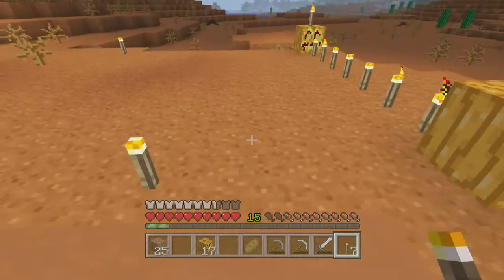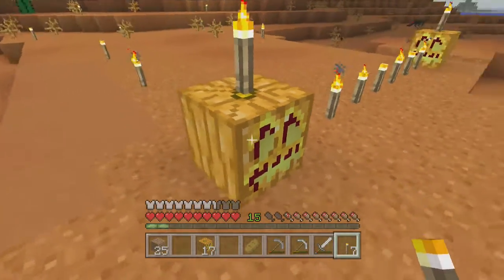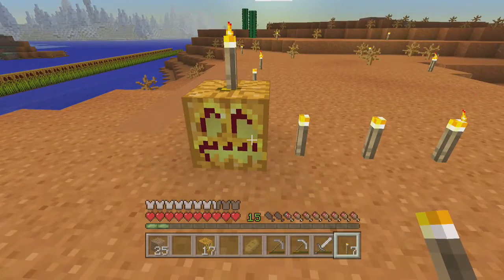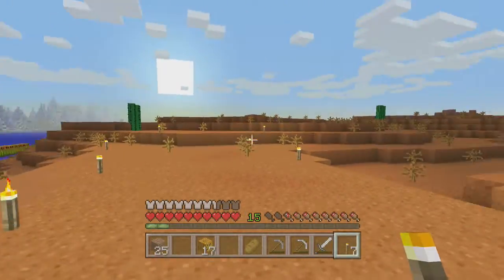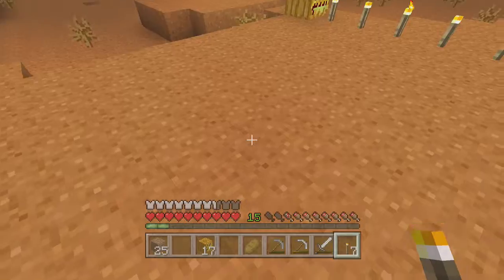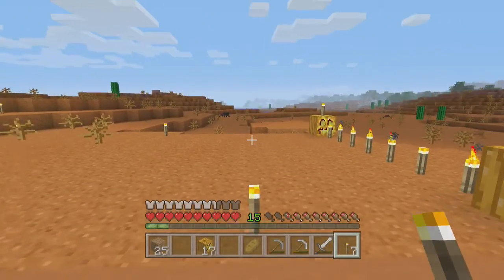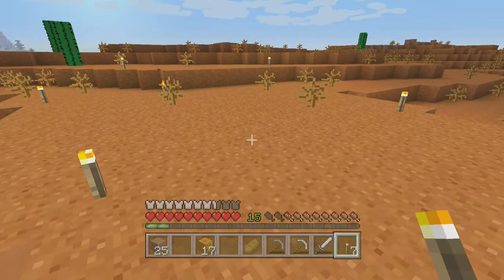But if you place everything evenly — these have a light level of 15 — so if you are in a dark place, like underground or in a cave system in Minecraft, you want to bring torches.